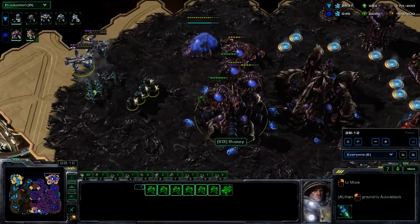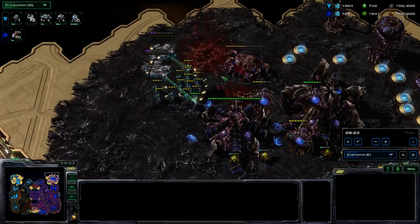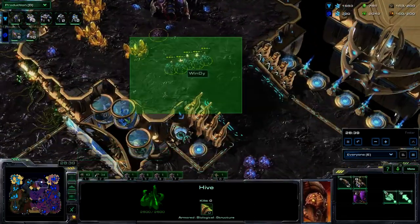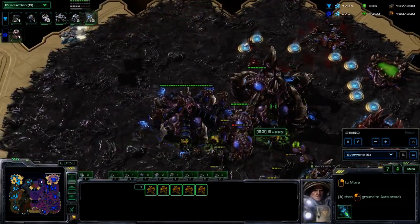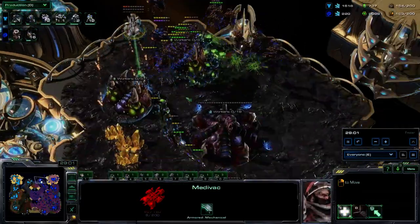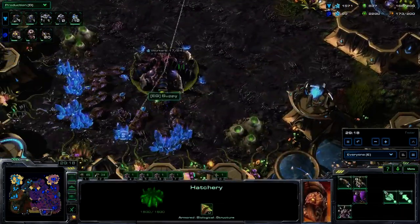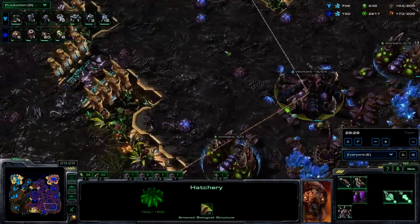Windy sweeps back into the main base with another force. Marines pick up a few overlords as well — that queen pickup is definitely going to hurt Suppy's larva. Windy manages to pick off the infestation pit too, which is a nice pickup. The hive tech is also under threat. Another strike force of marines threatens the high yield again — marines actually getting the spire, and that's going to be quite devastating for Suppy: no more mutalisks after this. These mutalisks are going to try and get their payback, forcing the marines to evac as medevacs are blown out of the sky.